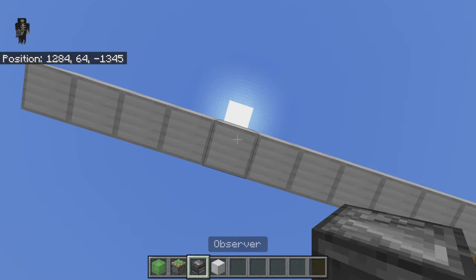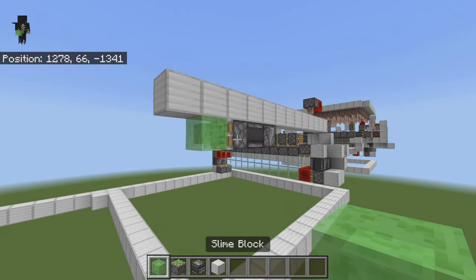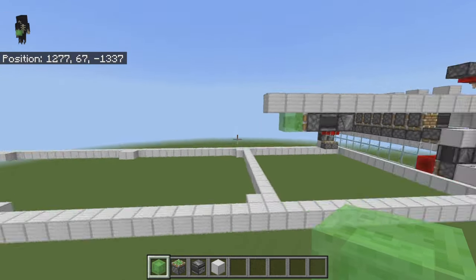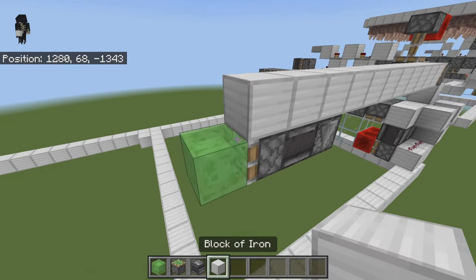Come down below that block with an observer, place an observer out in this direction, then place a sticky piston with a slime block on its face. Once you've done this, extend this all the way to your pistons over there by counting by 12. Count 12 blocks including this slime block — that's as many blocks as that one can move.